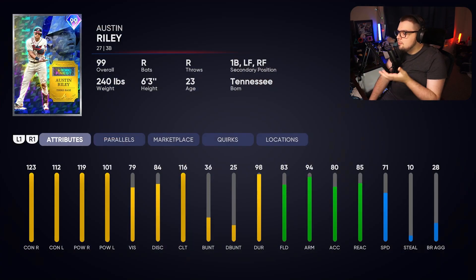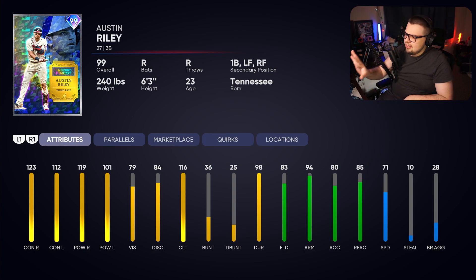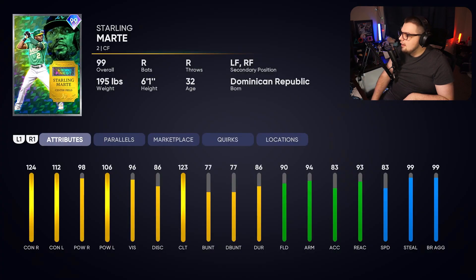First, we have Austin Riley, who seems like a very top-tier third baseman. Is he the best? I don't think so, but he looks like a top few third baseman. The reverse splits make him really good — 123-119 — especially when you face a majority of righties in this game. The defense is great, the arm strength is perfect for third, and he's got 71 speed, which is a little underrated. Definitely a top three third baseman right now. I like this card a lot.